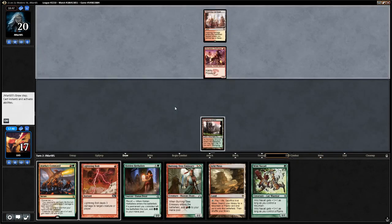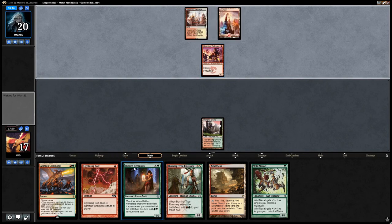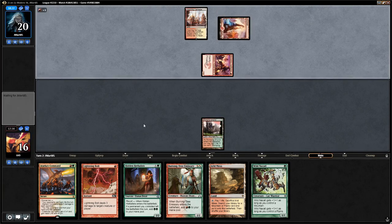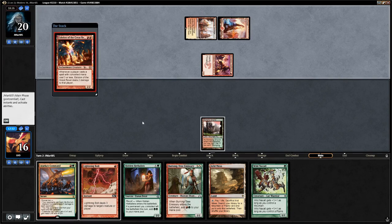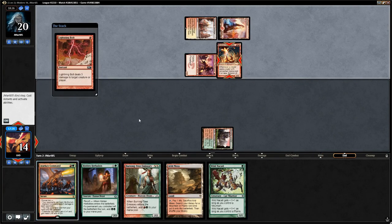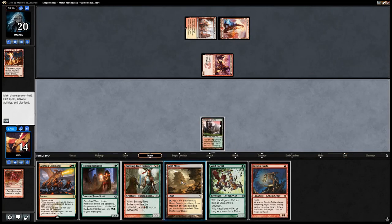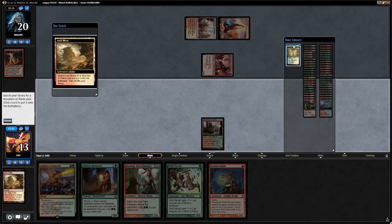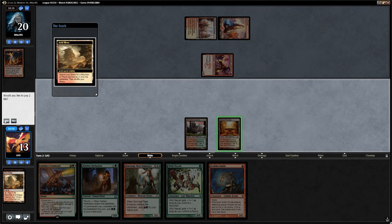We consider killing the Swift Spear, but decide to wait and see if the opponent has an Eidolon — if they attack for one without playing anything we'll just take the damage, then fire off the Lightning Bolt end of turn. The opponent does have the Eidolon, so we're glad we waited. We Bolt the Eidolon, only taking 2 rather than a lot. We then get to go off: fetch Sacred Foundry, play Herbalists, play Burning Tree, play Wild Nacatl, play Goblin Guide, and hit for two.